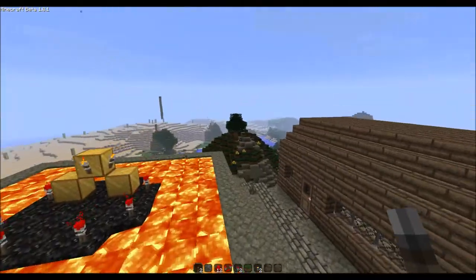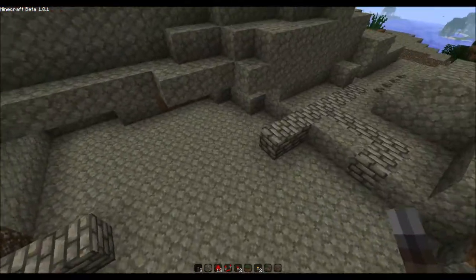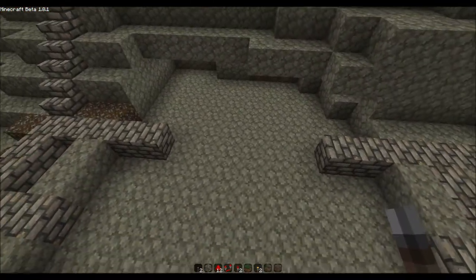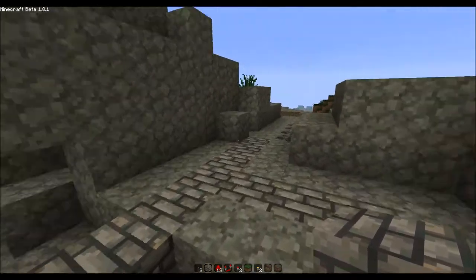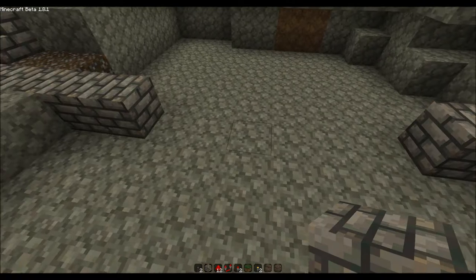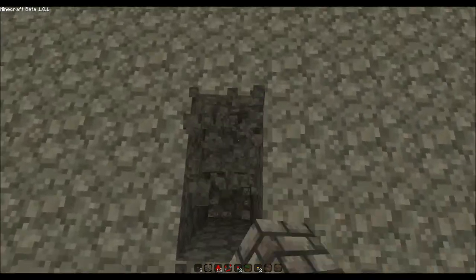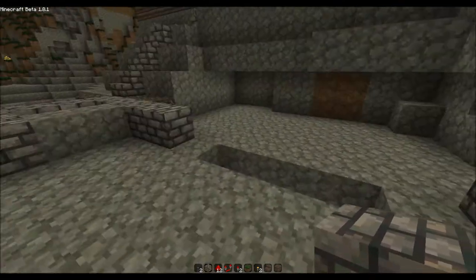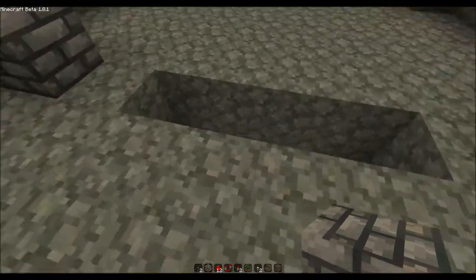In this video I'll be showing you how you can make your own walkway. I've set up a little bridge here which you can use to reach this part. To begin with, we are going to dig two blocks deep from the surface where the liquid will be, like water or lava.